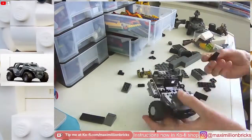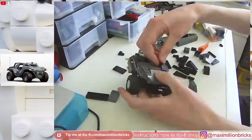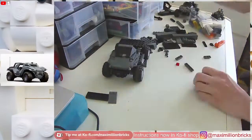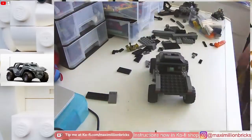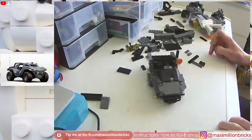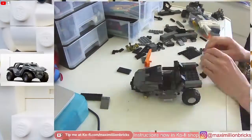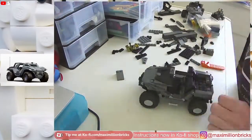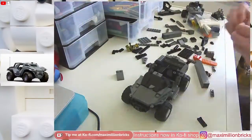The instructions for this build are now available on my Patreon and Ko-Fi shop. If you become a Patron, you get access to all my instructions, including the Warthog, the Mongoose, the Razorback, and soon the Wasp and the Revenant. You'll also get access to instructions for all my Spartan weapons. I'll be adding more instructions over time, and the link is in the description. Now, onto the showcase.